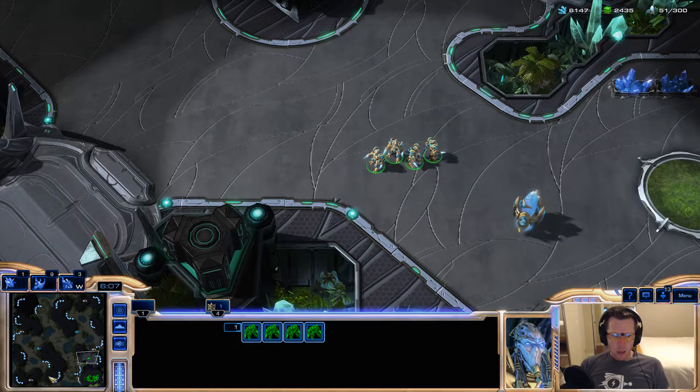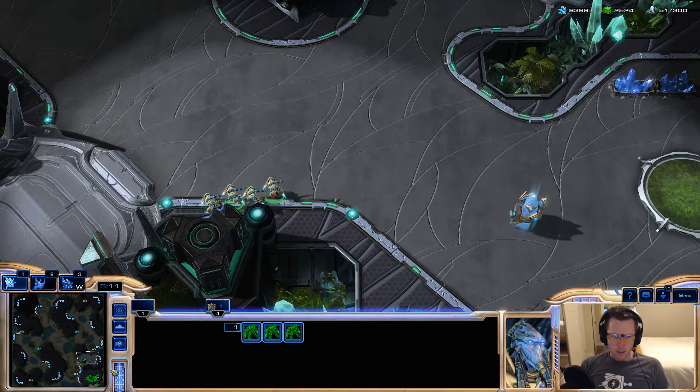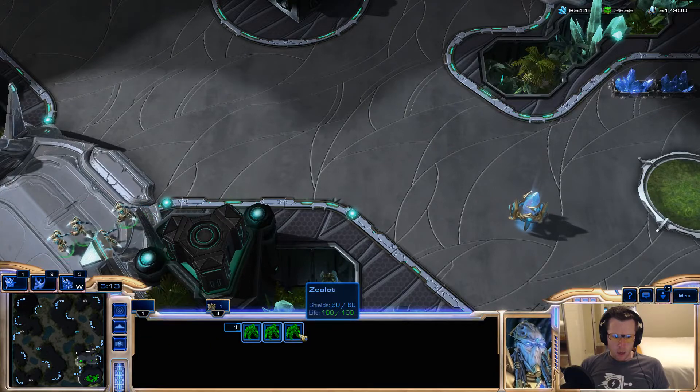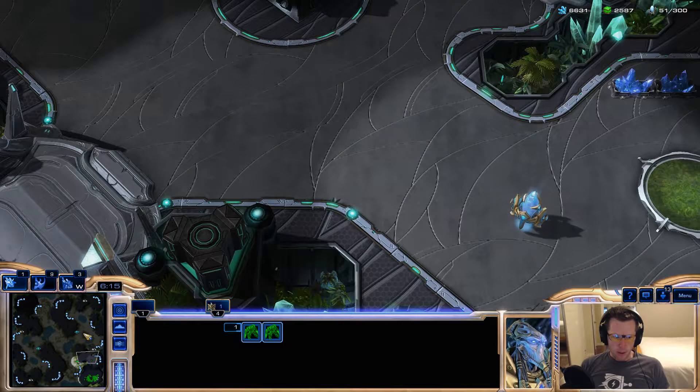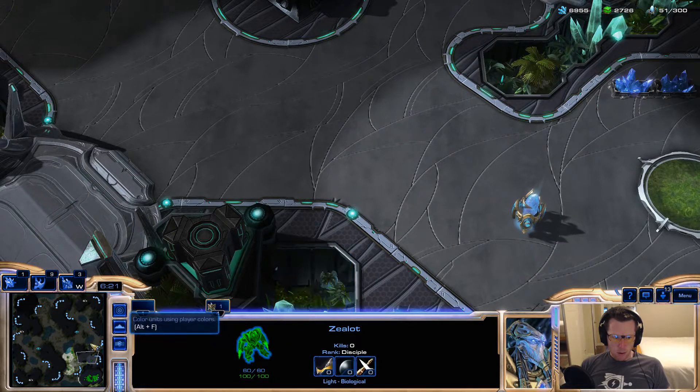So we can easily grab our bunch of zealots, right-click the mini-map, say move there, deselect one, tell those guys to move to that spot, get rid of one more, tell the remaining group to go to that tower, and lastly put one more guy there. You can see they've all arced out to their different little missions.